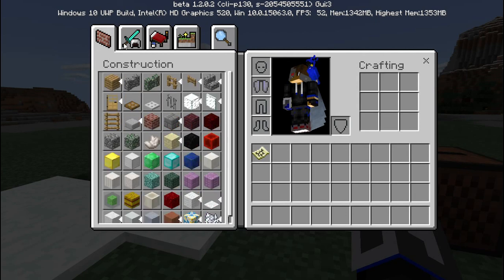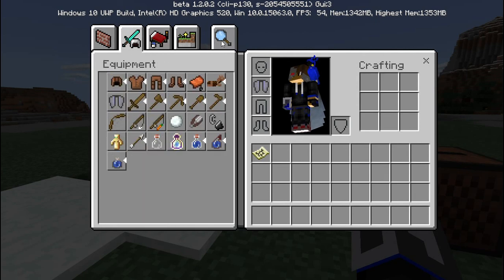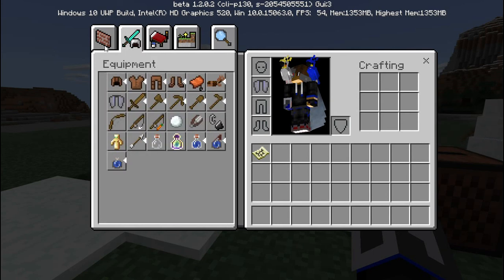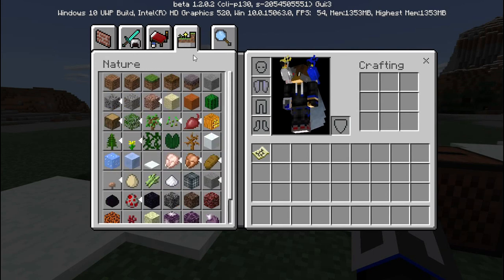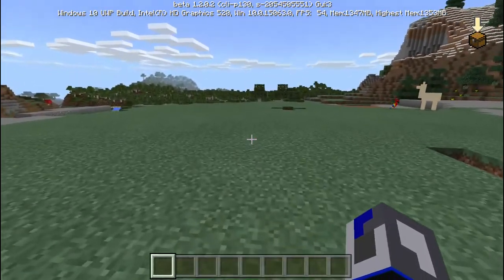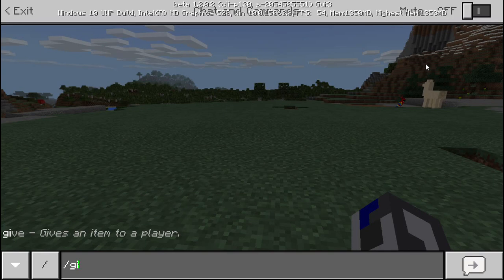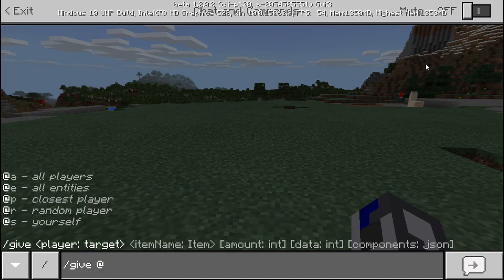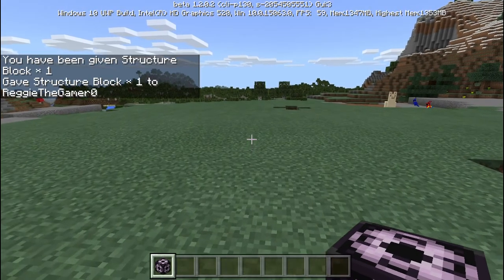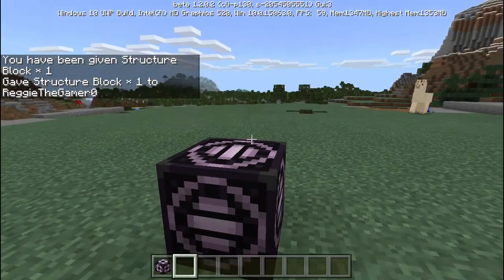I'm pretty sure I'll get used to these new tabs at some point. I'm pretty sure I've covered all the features except for one I don't know how to use — the structure block. You get the structure block by doing slash give with structure block. I don't know how it works.